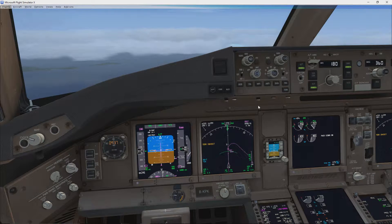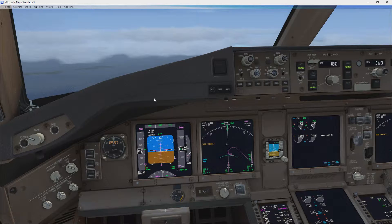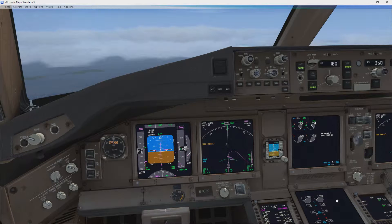Right now, our QNH is 1008. We'll put that up to 1009. We might need to arm the windshield wipers in a moment. As far as the auto brake goes, we can set auto brake to 3. Let me get my flight controls situated. We're a little bit above our descent profile here, but we should be good to go. We're catching up to it.